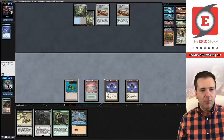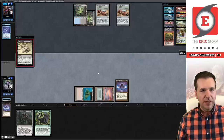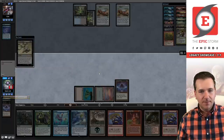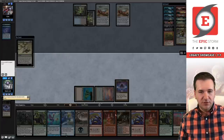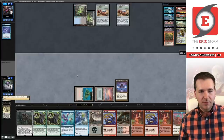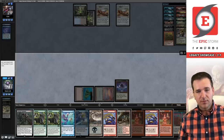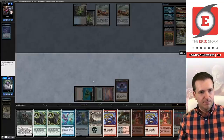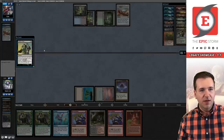Activate Bloodstained Mire, cast Dark Ritual and then Ad Nauseam — do you have it? Nope. We revealed the worst card in our deck. I think I'm supposed to just pass here — the Tendrils kills us. Keep up Veil. Probably don't need two copies of Burning Wish — I think I want the extra lands. Alright, we'll do this. It's ANT, not the Peer deck.